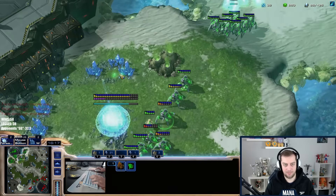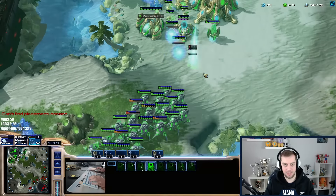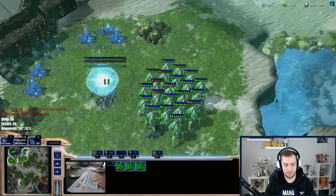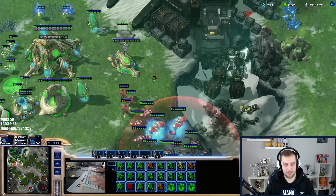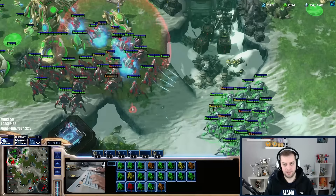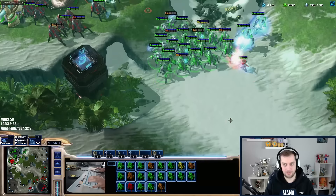I could make a lot of archons now, but archons are not that great versus what he has. I think it's my best bet though — it's the only unit I can really produce given my economy. Let's do this. There are so few probes, I need to be very effective. He's fighting here — he's even blinking. He has so many stalkers. I don't have a good position here to fight.